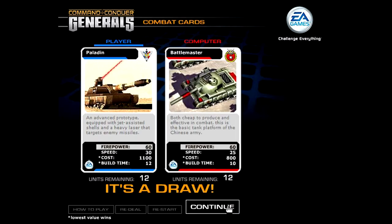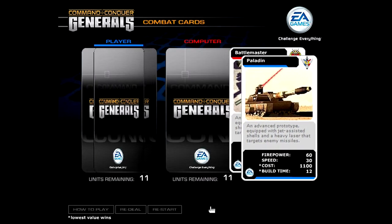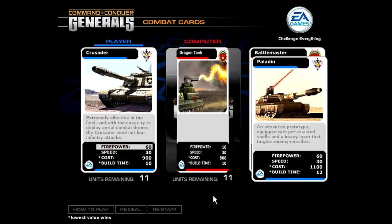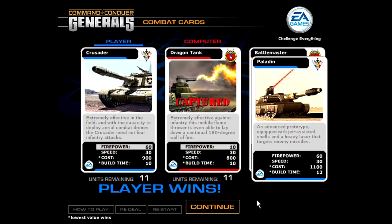And it's a draw. I should have chosen Speed, but Cost and Build Time here actually would have been better because obviously it's better if those are low. None of these is really great. Speed is okay. I think I'm going to go Firepower again — and I win because it's the Dragon Tank.